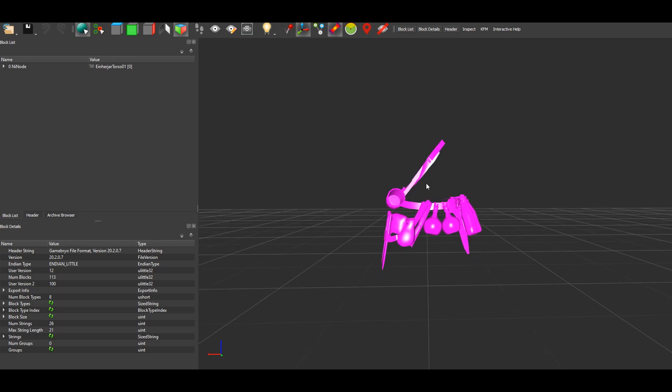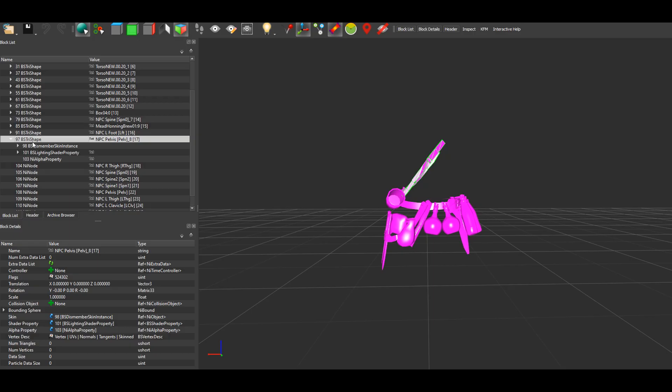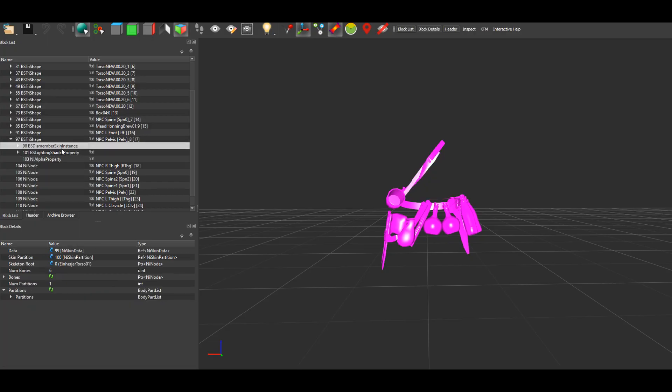I had changed it in the Creation Kit and it made no difference until I also changed it in NifScope. What you want to do is click on the mesh, then open the 'BSTriShape' tab, click on 'BSSkinInstance,' then go down to the partitions. Right here is the slot number — it's currently on slot 52, which is the same slot used by the torso armor. Open this tab, scroll down, and select one of the slots available to you.